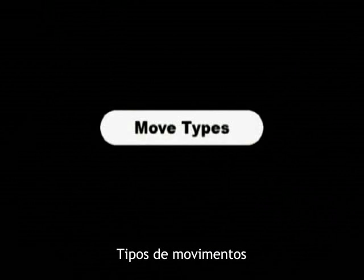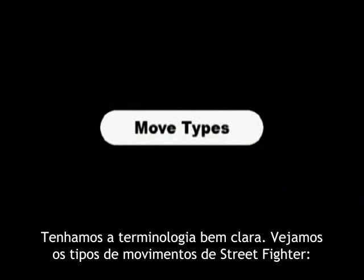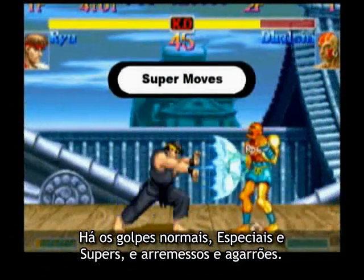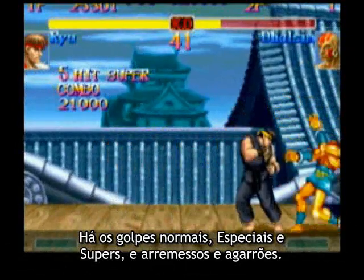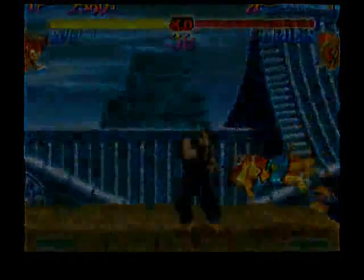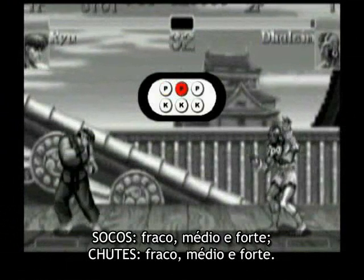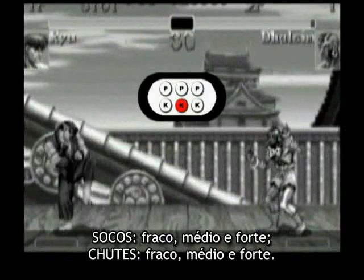Move types. Just so we get the terminology straight, let's go over the different types of moves in Street Fighter: normal moves, special moves, super moves, and throws and holds. To perform a normal move, just press any of the six buttons — jab, strong, fierce, short, forward, or roundhouse.